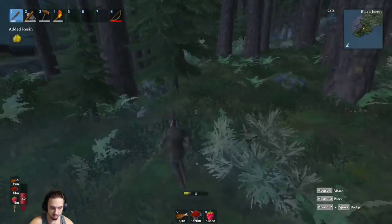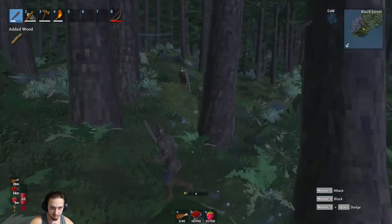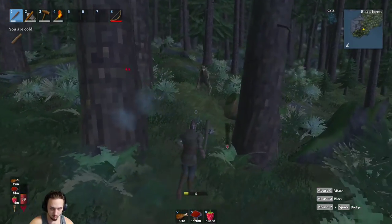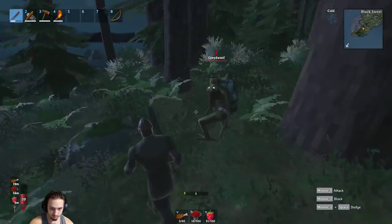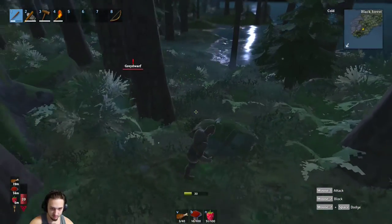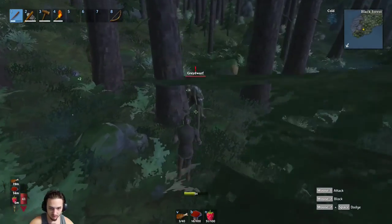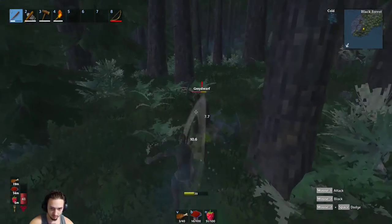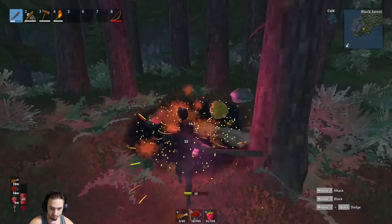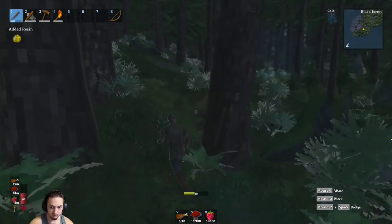We barely got hit — maybe once. Oh we got this guy up here too — oh hit me right in the face! Come here boys. Look at him — I just want to come here. Where you hiding, get away from the tree. Tree hugger over here. Look at that — they didn't even get a chance to hit me.